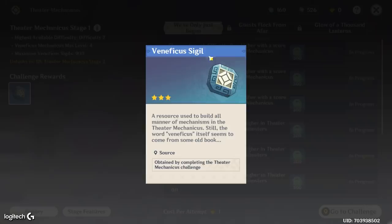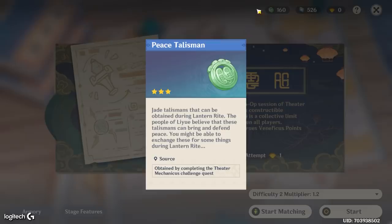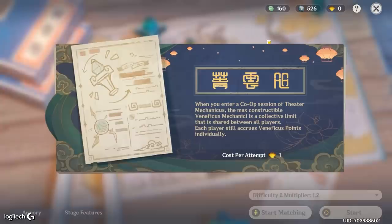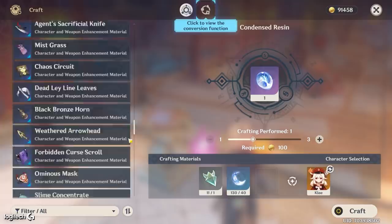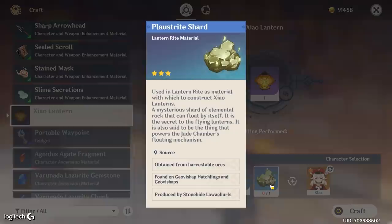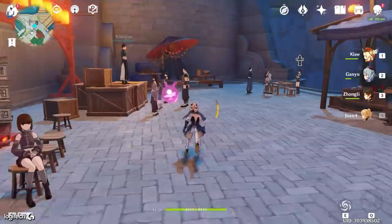When you complete these, you're actually given sigils, which you can then use to upgrade the actual towers that you put inside the map. You also get peace talismans, and you can exchange these for things in the Lantern Rites Festival. Now, to actually do the Mechanicus event, you need things called Zhao Lanterns. You can craft these super easily — they require new items added into the game that are pretty easy to find, mostly coming from ores and plants. You just need a bunch of them to make the Zhao Lanterns. They're essentially your ticket to do the event.